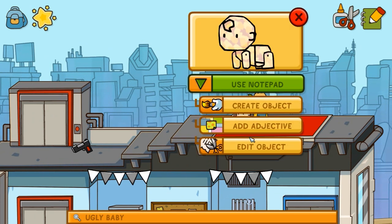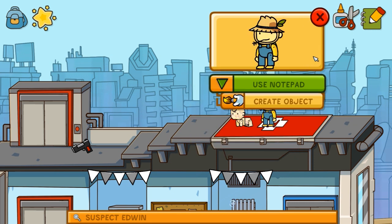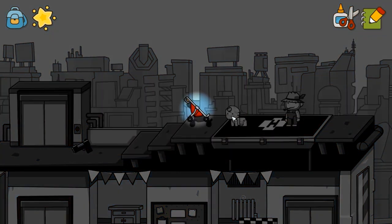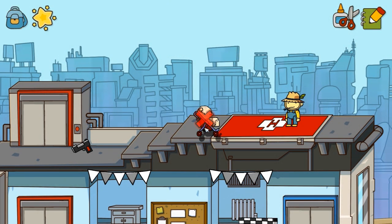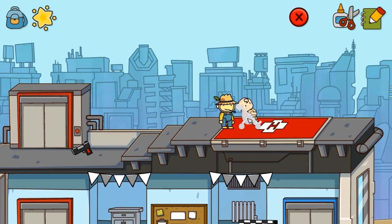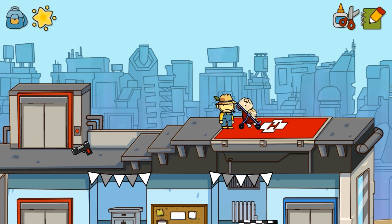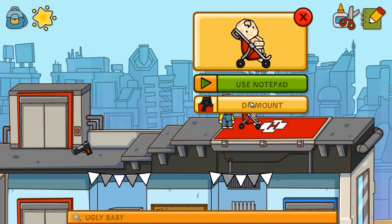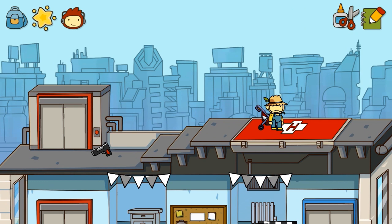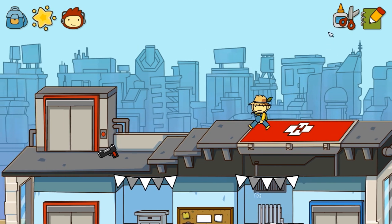I'm gonna throw this baby off of the roof. Can I pick you up please? Let's - for my last hurrah, I'm gonna create a stroller. Put the baby in it. Dude, you should be able to - no, no, no, no - get back on! I want to push the stroller. Come on dude. Get the fuck out, baby. It won't let me push the cart. Well, screw it - the baby's dead.